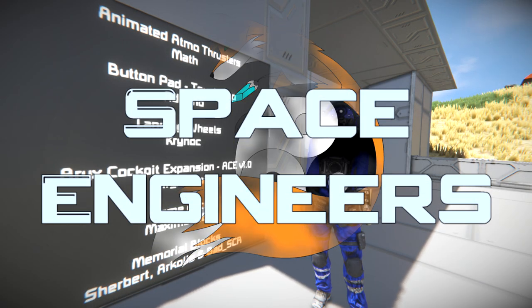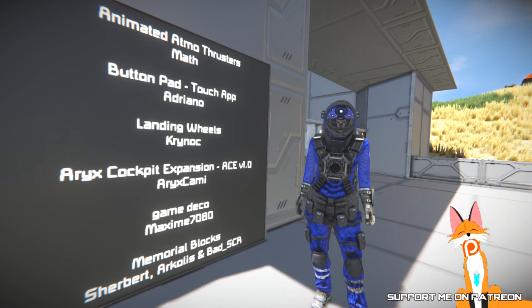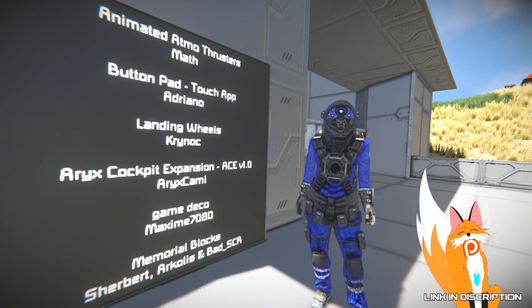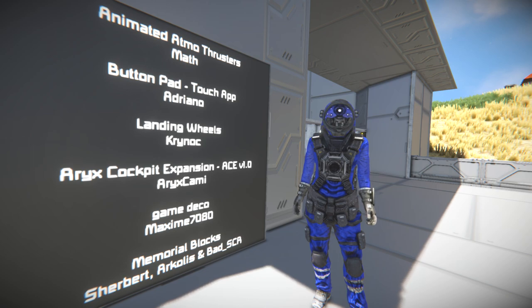Hello, Rennes here and welcome to this episode of Spice and Gears. In this episode we'll take a look at 6 mods: the Animated Amethystia Thruster by Math, the Button Pad by i3 and 0, the Landing Wheels by Crynok, the Oryx Cockpit Expansion by Oryx Cammy, the Game Deco by Maxime7080, and the Memorial Block by Sherbert.